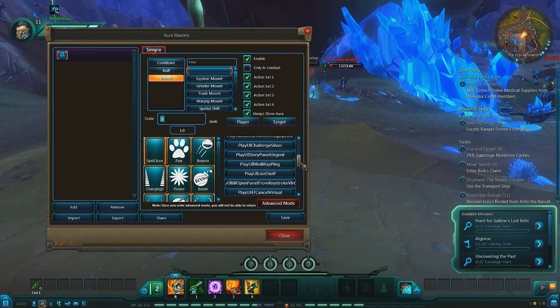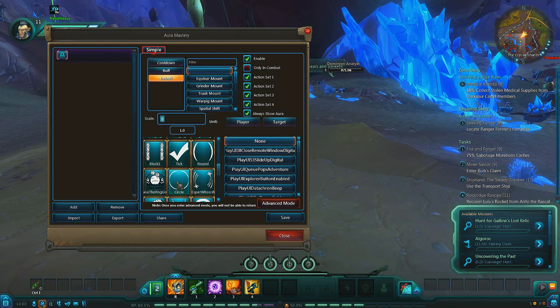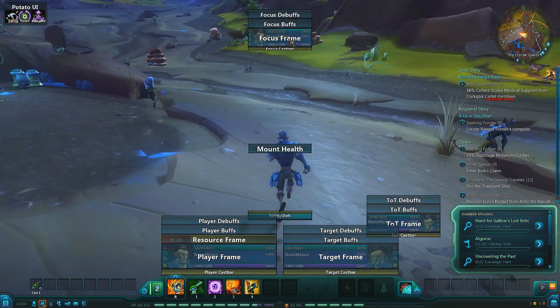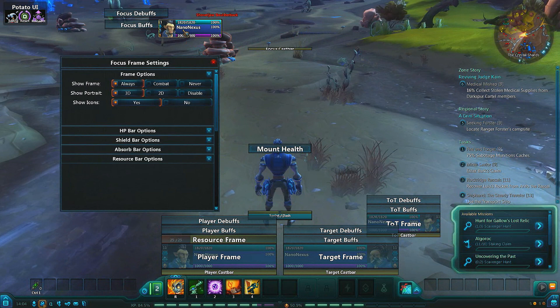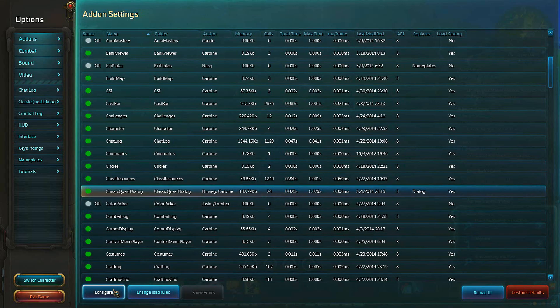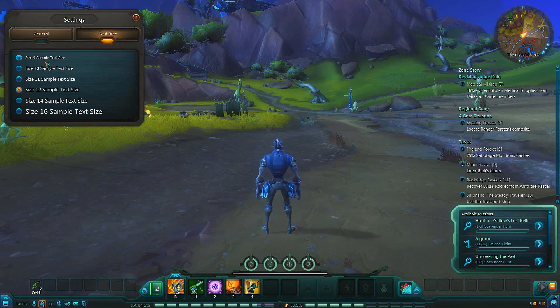Aura Mastery is a buff, debuff, and cooldown tracker — it tracks the time, stacks, and charges of your spells and similar. Potato UI, apart from the name, is amazing. It's a user interface add-on which replaces a massive portion of the default UI, simplifies everything, and makes it highly customisable. Classic Quest Dialogue replaces the default floating text box quest delivery system with a standard single UI window like in other MMOs — WoW for instance. The text is a bit easier to read and uses a larger font.